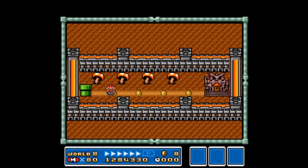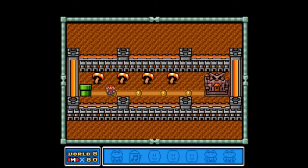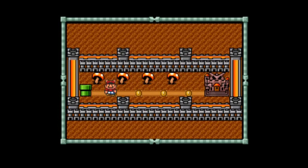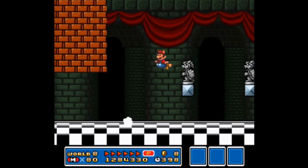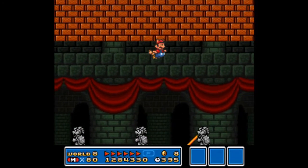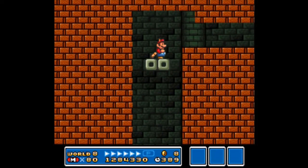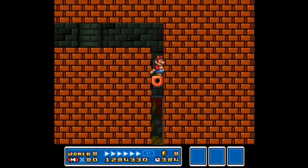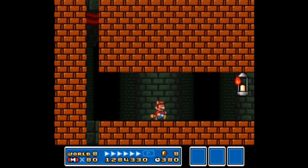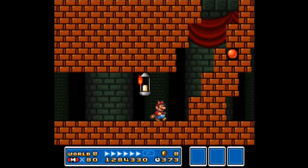All that's left now is Bowser himself. Let's get a leaf and get Raccoon Mario — you're going to need it! First off, you should get a flying start and be careful not to get hit by the lasers, because the hitboxes on the lasers are really screwed up. There have been times where I lost my power-up trying to run under the lasers, so if you get a running start to fly over the lasers, that's a good thing.